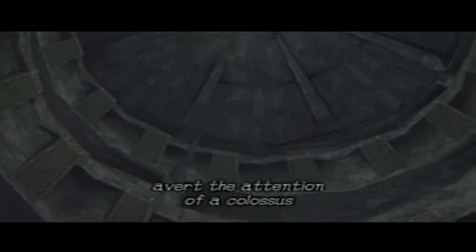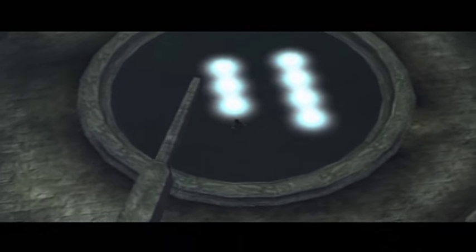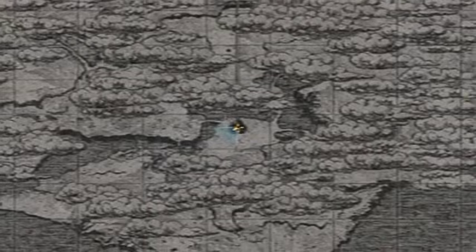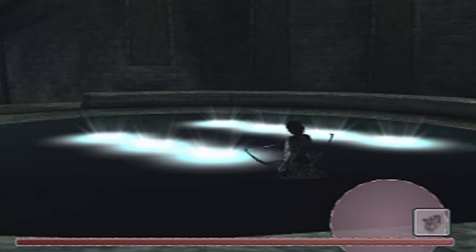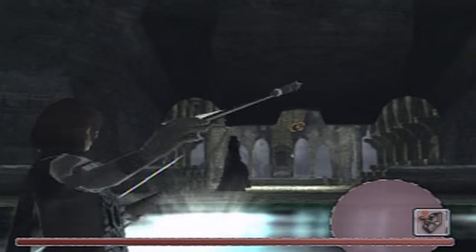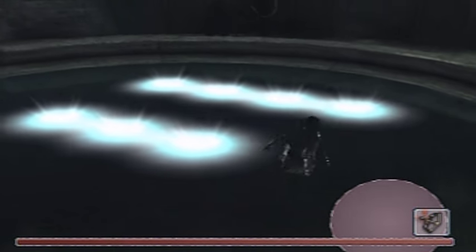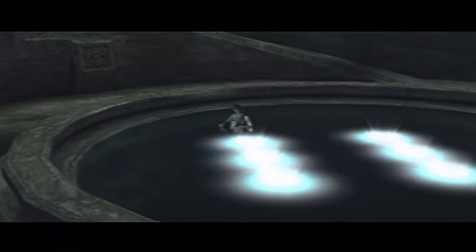This doesn't work if the colossus already has his eyes set on you — it's basically just a distraction if it loses you. It's not an end-all solution to get a colossus to stop attacking you. There's our first prize: the whistling arrow. See that little orangey glow? Listen — and that's what it does to attract and distract a colossus's attention.